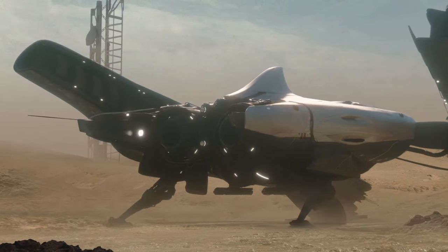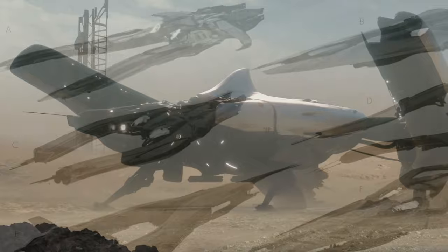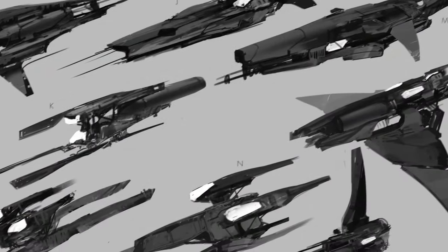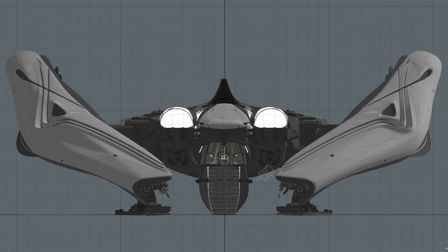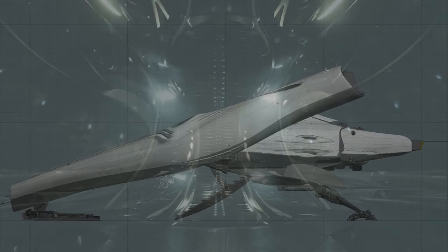The Tachyon cannons that come stock are designed to be used in long-range, high-damage situations. The plan is to allow you to engage from a longer distance away. Basically, if it's a more threatening target, ideally you can hit them when they can't hit you. But you can always opt for more traditional ballistics or energy weapons if you choose.